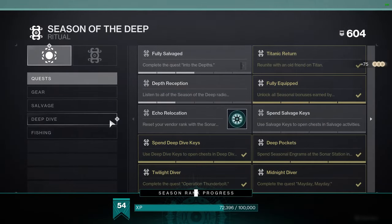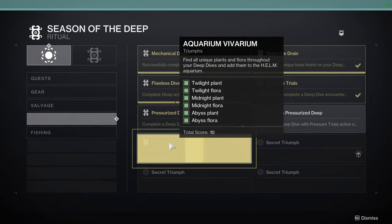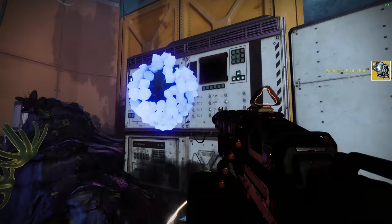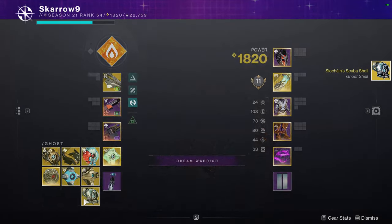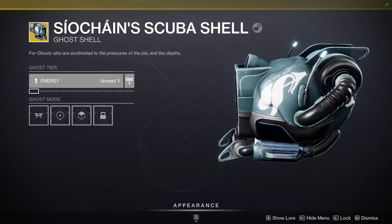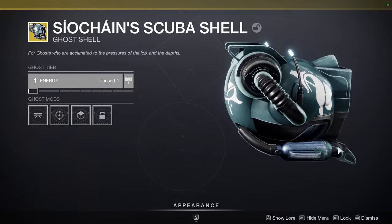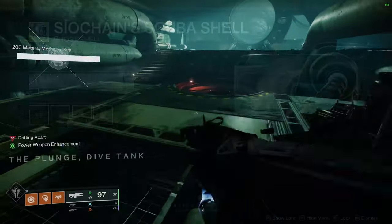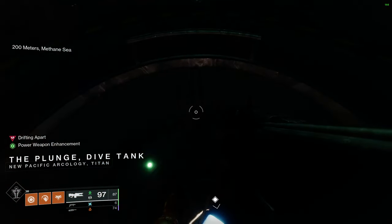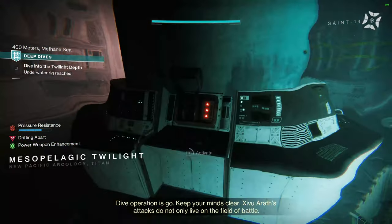Hello everyone! In order to get the Aquarium Vivarium Triumph for the Season of the Deep, you have to find six flora and plant collectibles within the Deep Dive missions. Since it's week three and we have access to the entire Deep Dive series, we can go ahead and find all six of these, and as soon as you collect them, they will appear in your fish tank in the helm. You're gonna wanna go ahead and start a Deep Dive mission, and there are going to be two between every combat section.